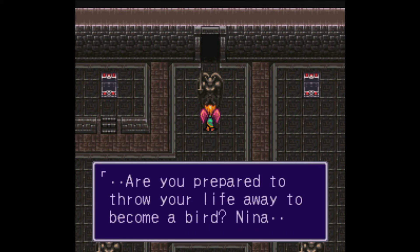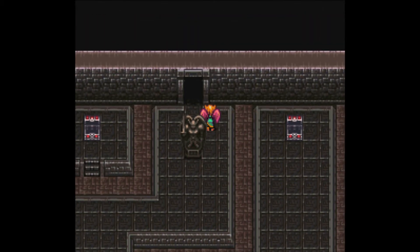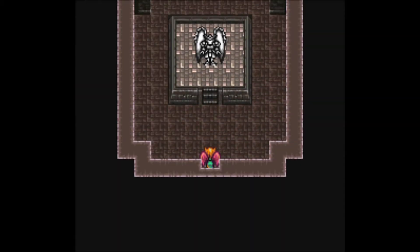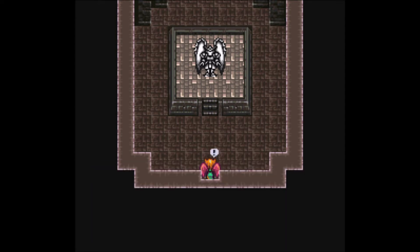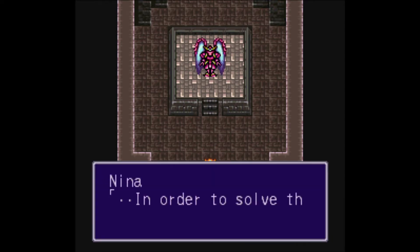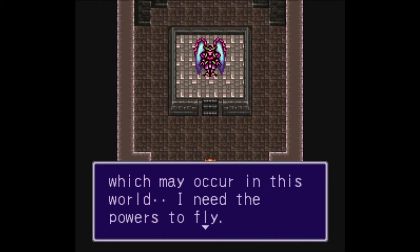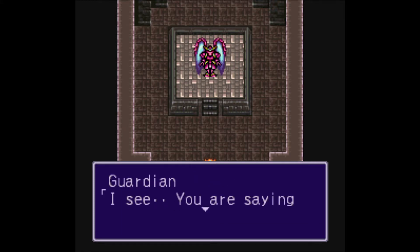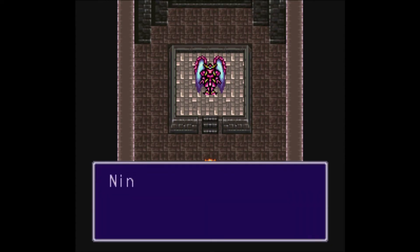What's this statue say? 'Are you prepared to throw your life away to become a bird, Nina?' What do you mean, throw her life away? Why do we have to do this? 'We protect these strong powers. Why do you desire these powers, Nina?' To save the world, dumbass. I just remembered I need to put back on that wisdom item since her speed doesn't matter. And exactly that - like I said.